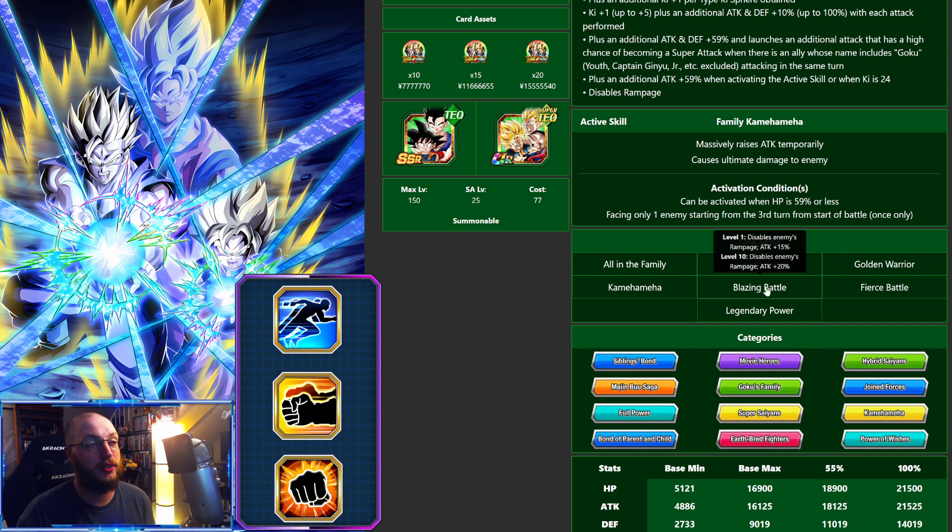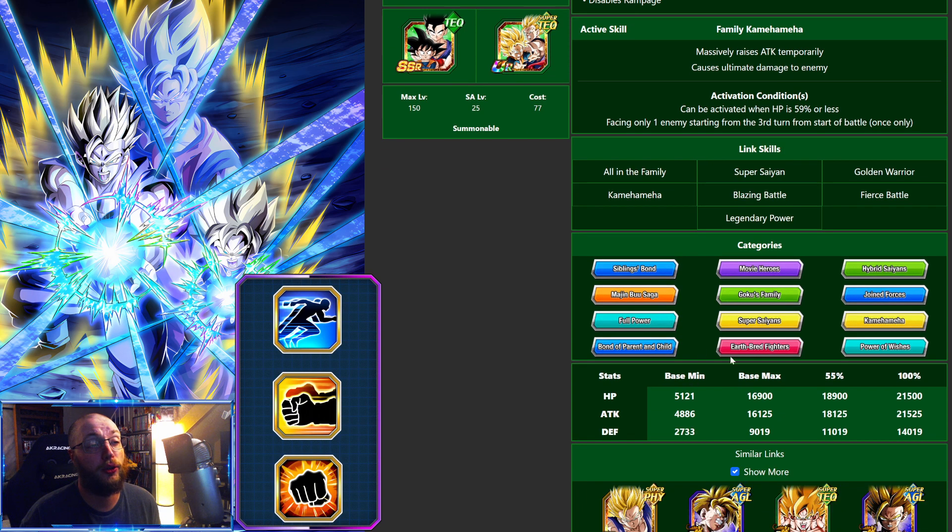Blazing Battle we've basically jumped past the point of needing it. As for categories, he's got quite a few: Earth-Bred Warriors, Power of Wishes, Bonds of Parent and Child, and Movie Heroes — all very, very good categories as of right now. Obviously he's not a Future unit, but there's that.